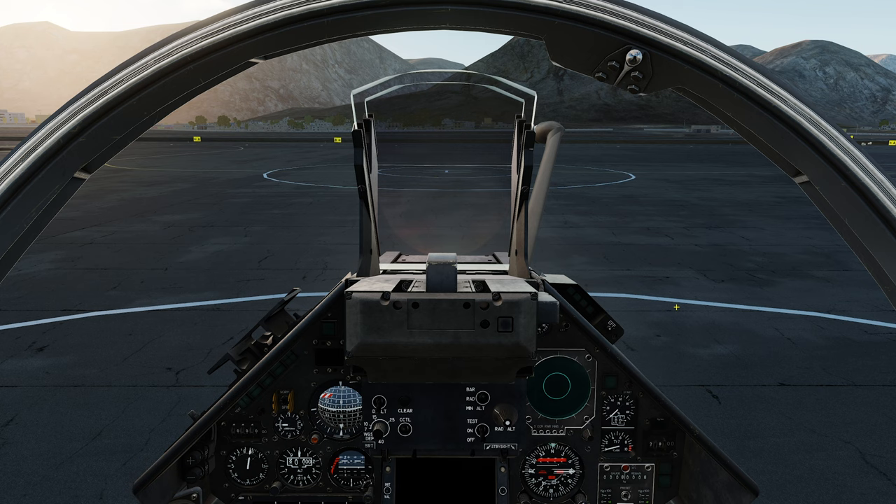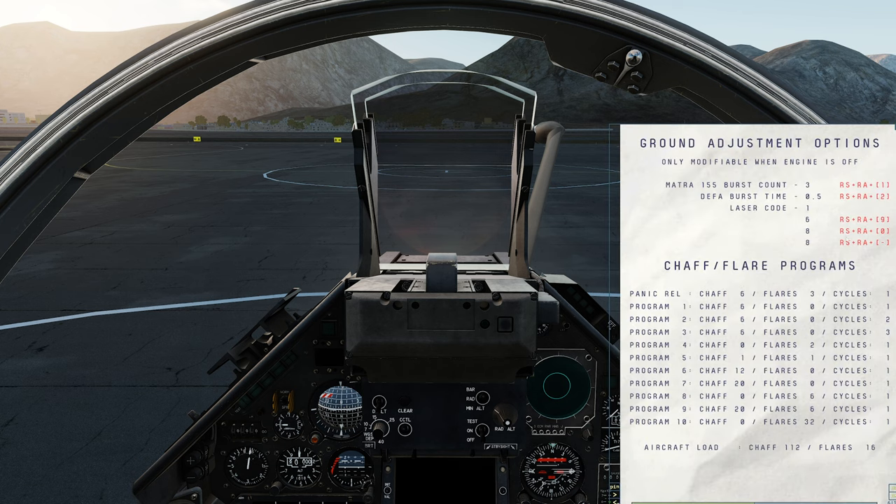Prior to starting the engine, I can have the crew chief adjust the length of the burst for burst fire mode of the guns on the ground adjustment options sheet on the kneeboard. Bringing up the kneeboard with Right Shift+K, I can see the DEFA burst time, changed by pressing Right Shift+Right Alt+2, toggling between 0.5 and 1 second bursts. Today we'll go for 0.5. Also on the ground adjustment options sheet, I can adjust the rocket pods burst count using the Matra 155 burst count option with Right Shift+Right Alt+1. The options are 1, 3, 6 or 18. I prefer a 3 rocket burst for most applications. Let's get her started up and get into the air.